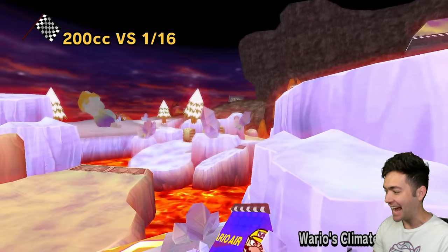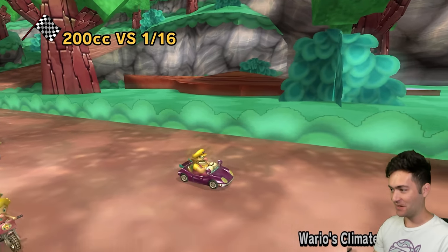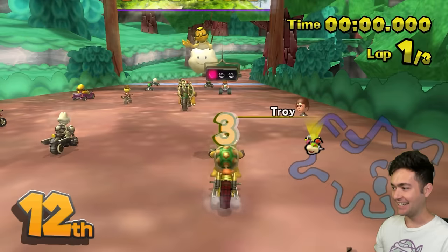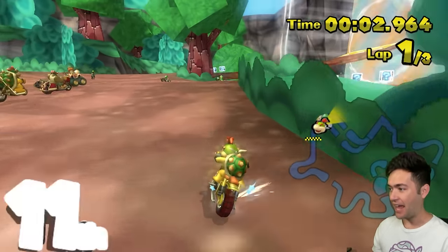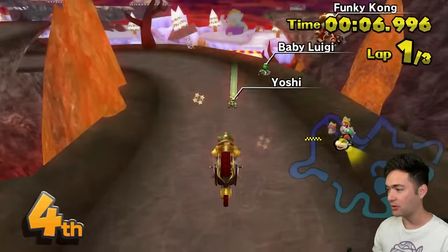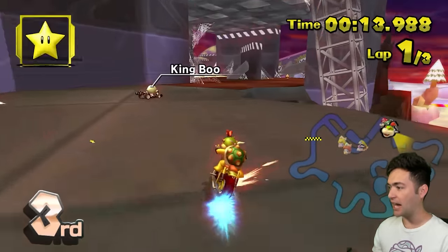Wario's Climate Cataclysm. This is beautiful. I'm already enthralled but a little nervous that we're going to get glitched again. It's so cool how they put the names of the creators on the bottom left corner. I feel like every custom track distribution should do that — it's so helpful, just having the name show up right when the race starts. I'm surprised other distributions don't do that.